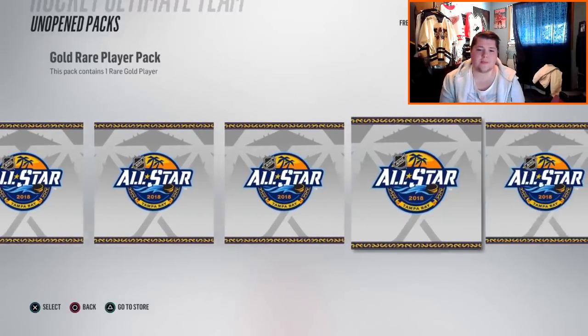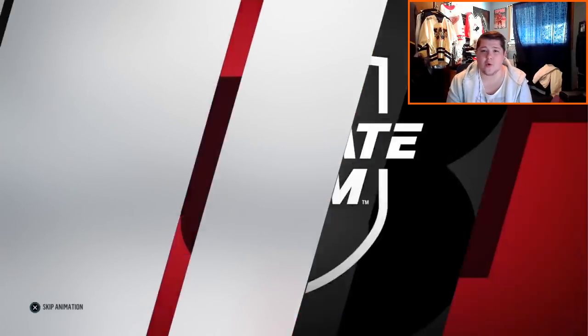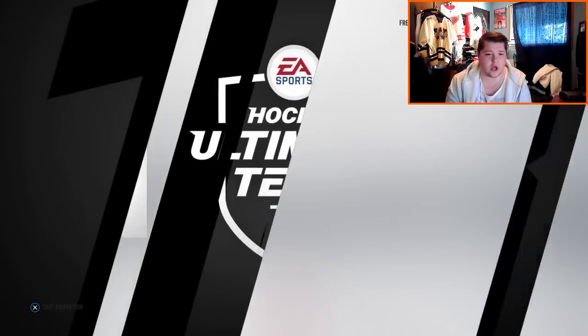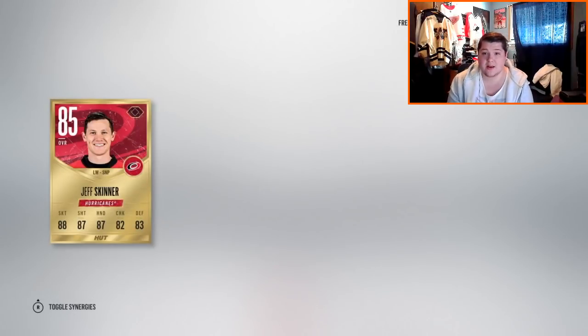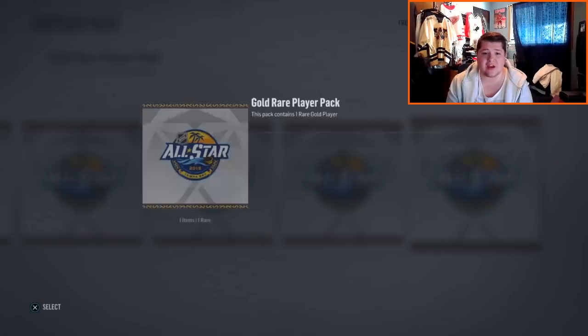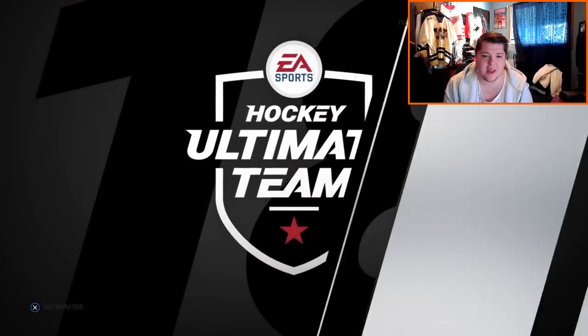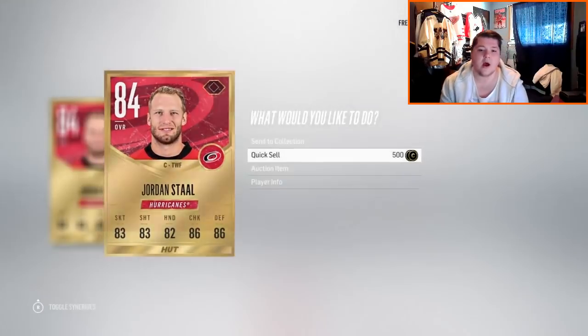Moving on to pack number four — we're at 2,500. Subban was an okay pull but if we'd gotten a ruby card, an evo, or something better... pack four gives us Jeff Skinner, another quick sell. We're at 3k so far — this is not going great. I really don't think we're going to make back our coin. Pack five gives us Jordan Staal, another quick sell card.